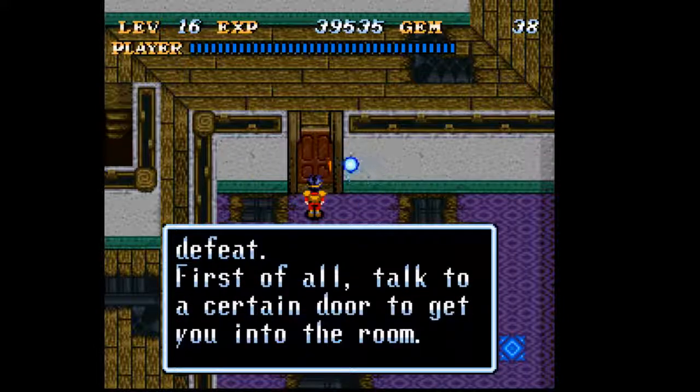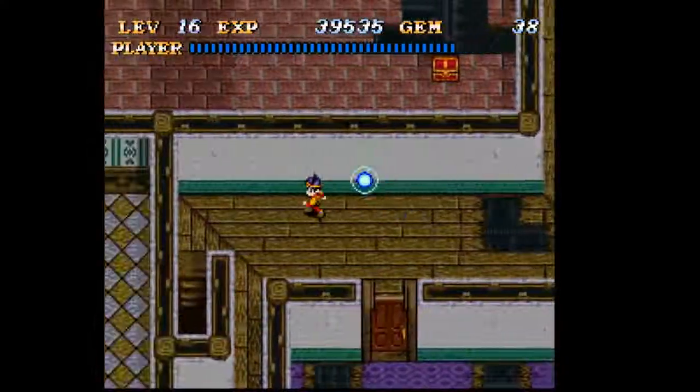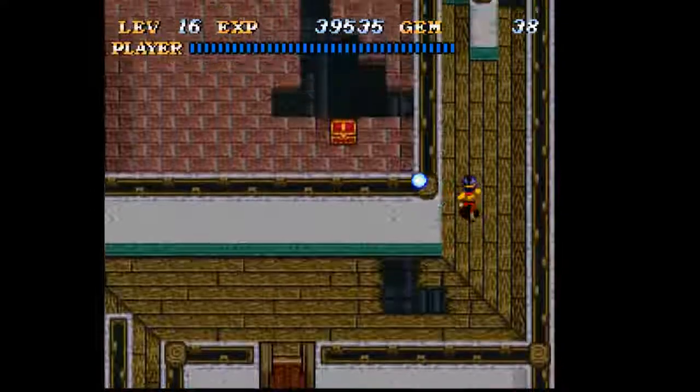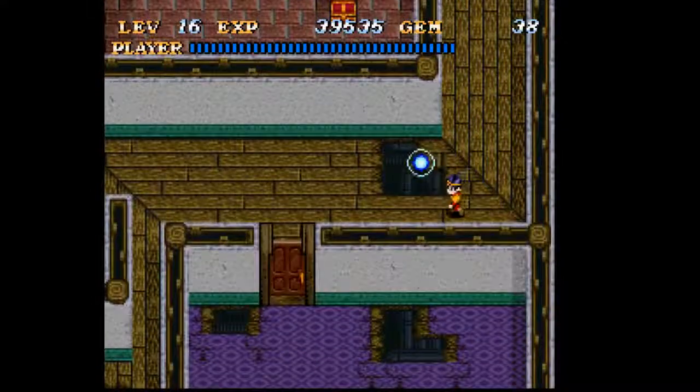We've finally caught up with Dr. Leo! And the Zanzetsu Sword, as you may have guessed from that dialogue, actually kills metal enemies. We're finally getting that sword — the metal sword, yes. It's right there in that chest, but we can't get it yet.